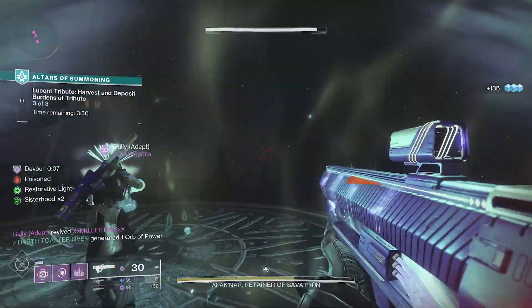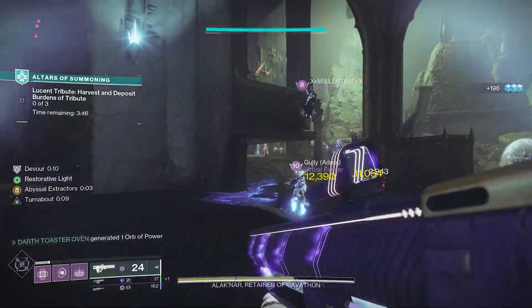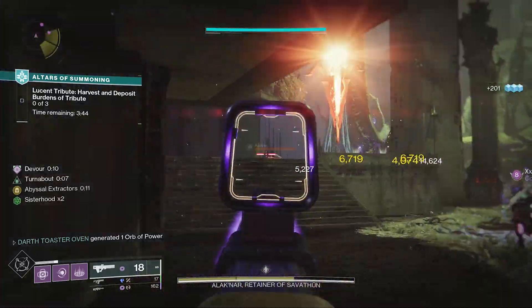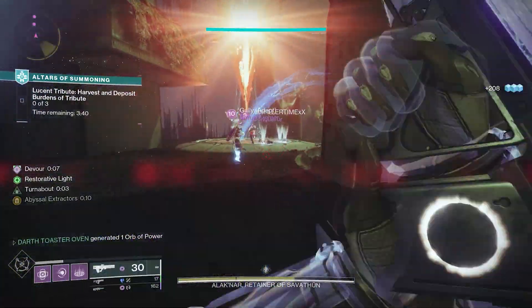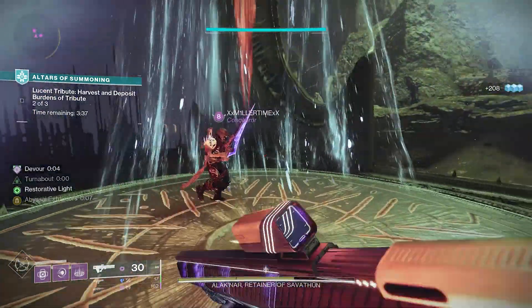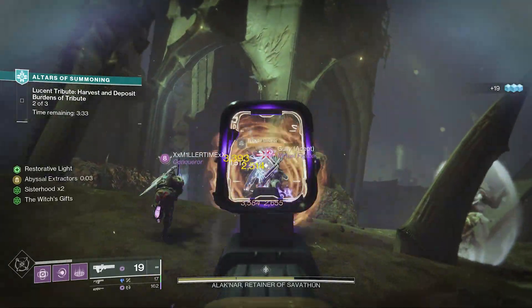The next activity, Altars of Summoning, is the next evolution of Court of Oryx. You can deposit an offering — gained from activities — and depending on the tier of offering, the higher the difficulty. Higher tier offerings give you more progress, indicated by a bar. Once you fill up the bar completely, you can pick up your loot and cash out, but if you want to stay, you can keep going. You can also leave whenever you want.